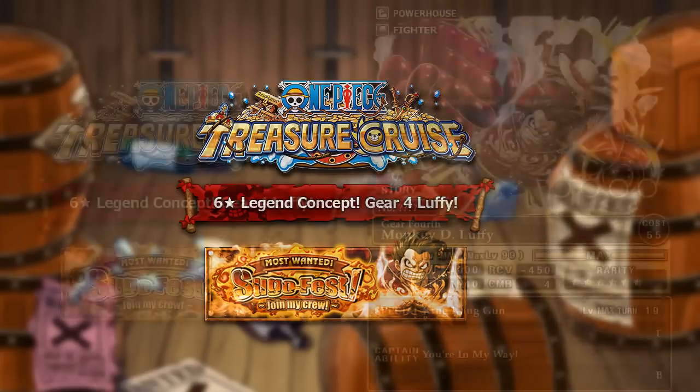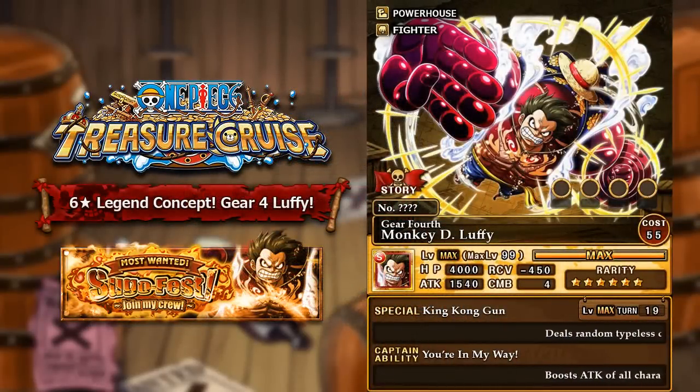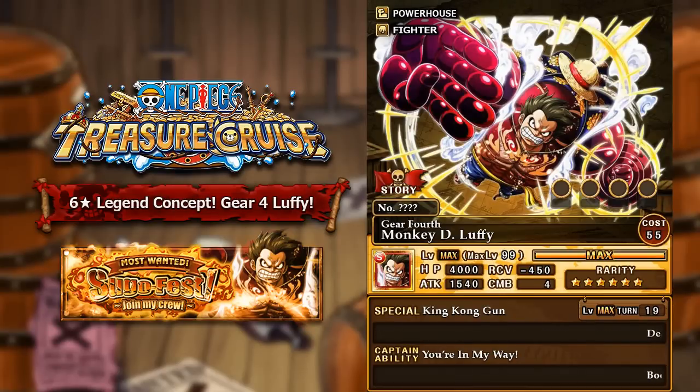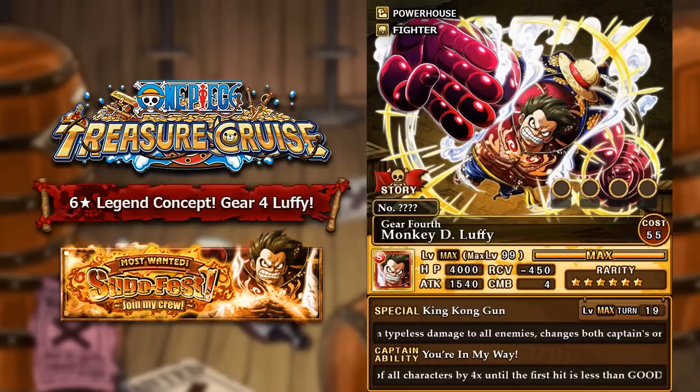So now I present to you guys Gear 4 Luffy. I've made him a strength powerhouse fighter type character. Free spirit fighter would also make a lot of sense, but I feel as if powerhouse was a slightly better fit in his Gear 4 state, as he becomes a lot stronger, tougher, and more durable. That said, free spirit fighter still makes a lot of sense considering most other Luffys in the game are fighter and free spirit types.